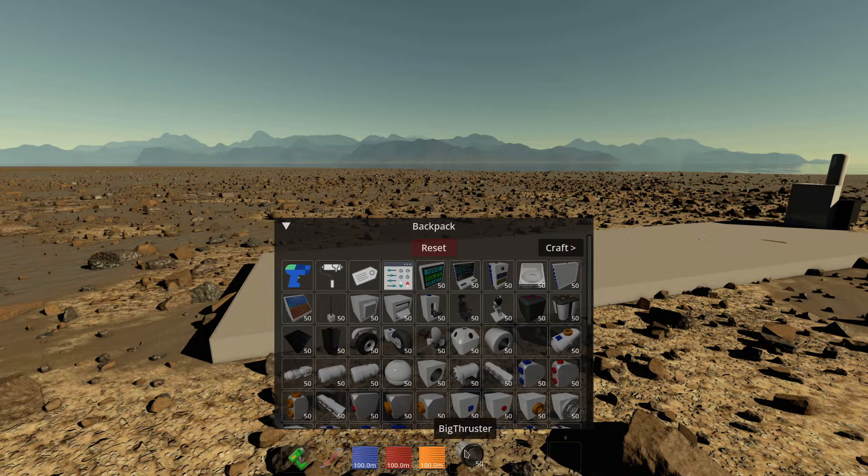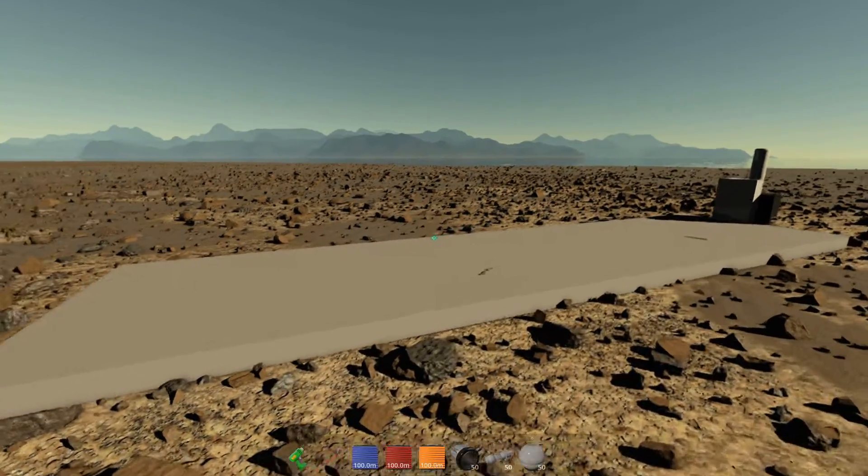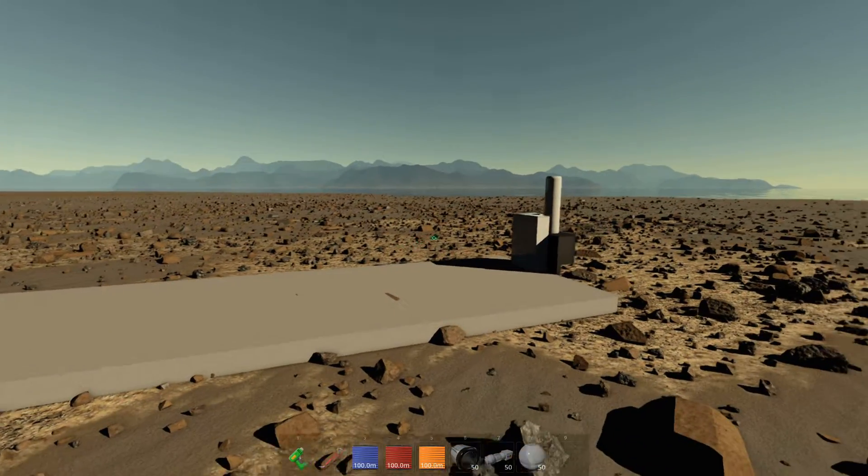We're going to use the big thruster because it's just more fun this way, and the big turbopump and the big fluid tank. We're going to use methane because it's simpler.